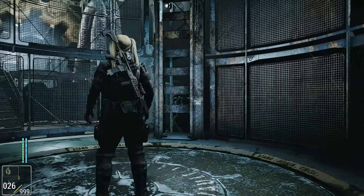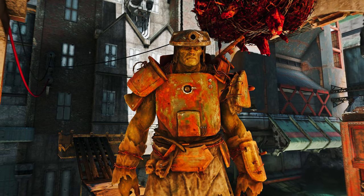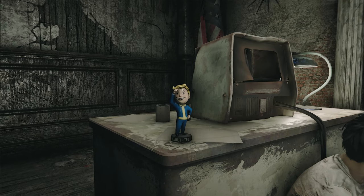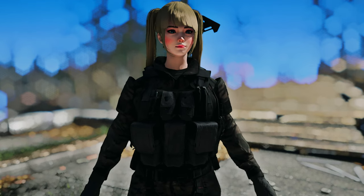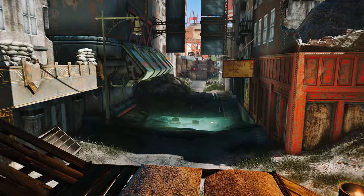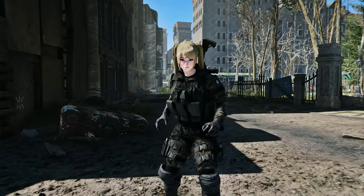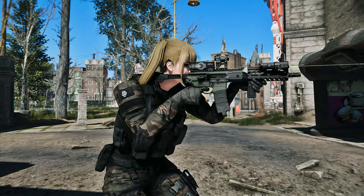Some notable fixes include Vault Exit Elevators now having the correct object bounds value, and enabling Super Mutants to actually use and sit on certain couches, benches, and chairs. Additionally, it corrects the interaction between the Repair Bobblehead and the Nuclear Physicist perk, providing you with the correct bonuses. With its vast scope and extensive bug-fixing capabilities, the FO4 Fixes and Technical Enhancements mod is certain to enhance your overall gameplay in Fallout 4, making it more enjoyable and free of various issues.